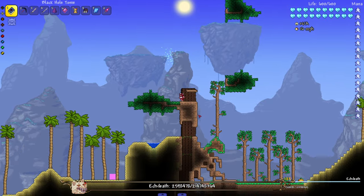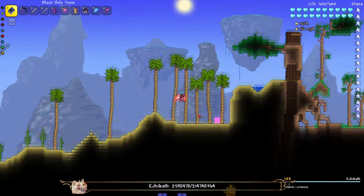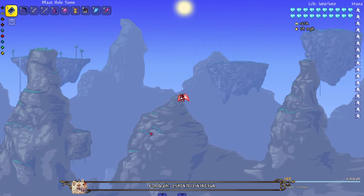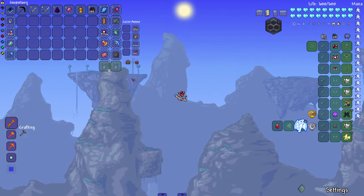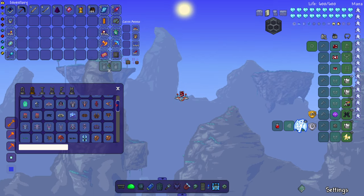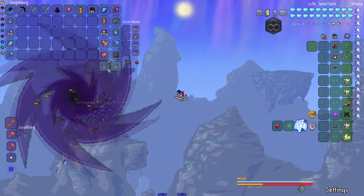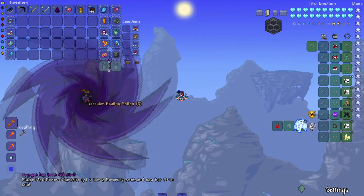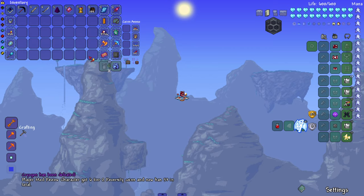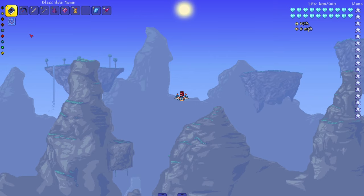EK Death is still new to this series — we've only seen it for like three or four episodes. I think I had to re-log the world for the shaking to stop. The Black Hole Tome kind of sucks enemies into the black hole and keeps them at bay, and once they reach the center they get insta-killed or take a lot more damage. It might have been hard given EK Death's size, but I consider that a W.